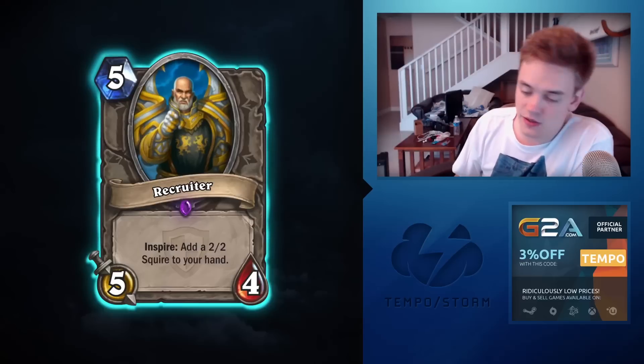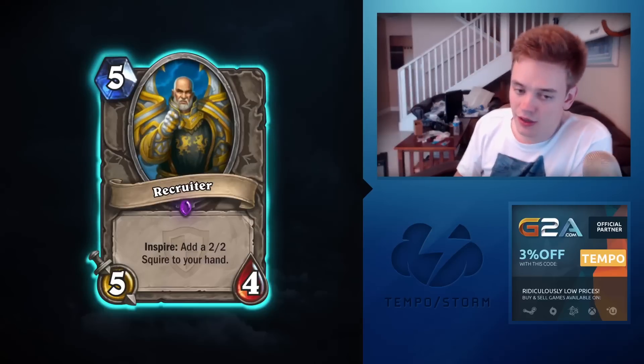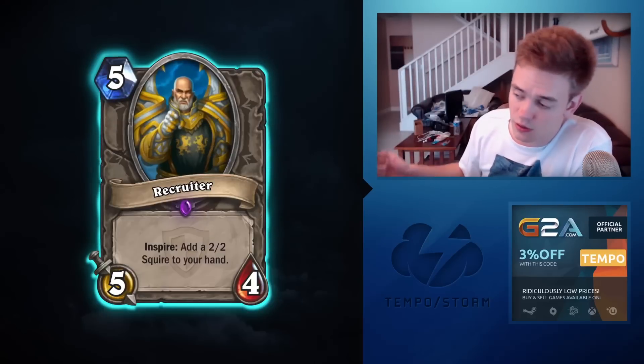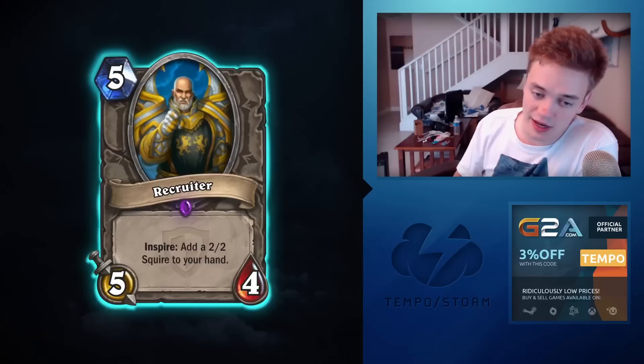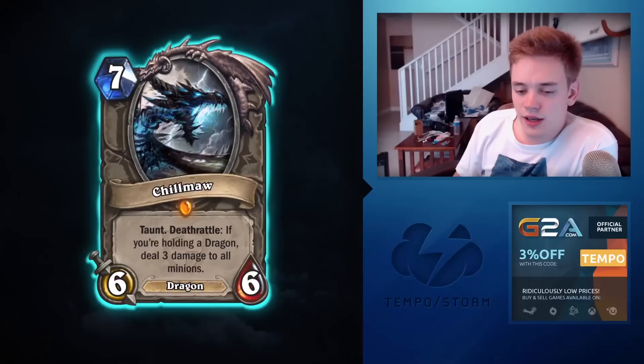Recruiter: Inspire — add a 2/2 Squire to your hand. This is just way too slow for a five-mana card with bad stats. I'm not going to play this over Sludge Belcher, Quartermaster, Harrison Jones, or Loatheb. Won't see play.